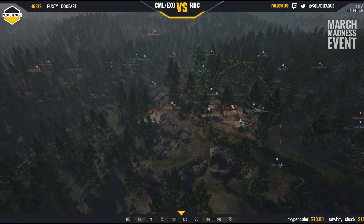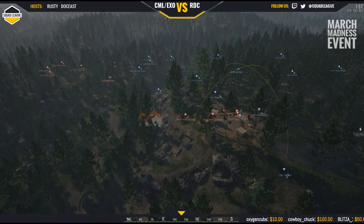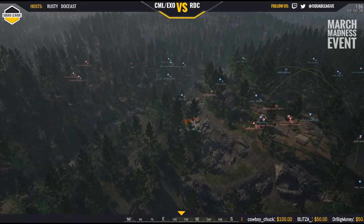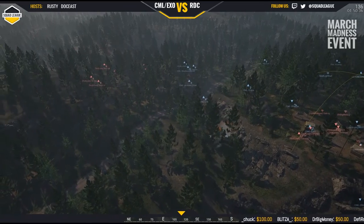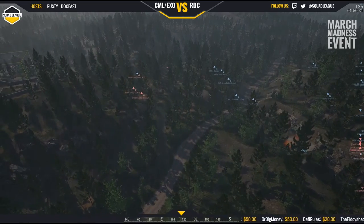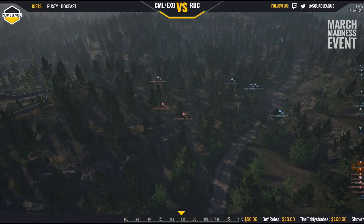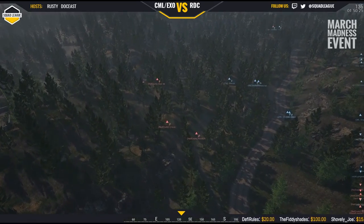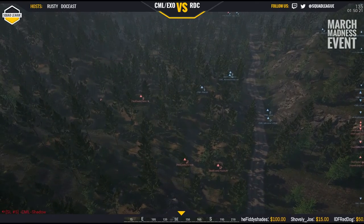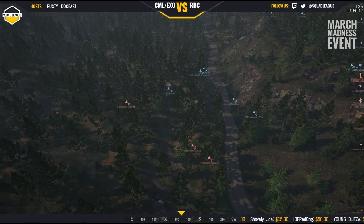It looks like if they're able to hold that forest area they'll be fine, but if they pull back completely to support the attack on ammo then that Redcoat squad could definitely be a threat to them. It does look like Russ UK is leading these guys back towards ammo. CML — looks like they're consolidating a little bit and they're going to start pushing up. Looks like they still have a squad down to the east of the hill trying to flush out that rest squad. 146 tickets, by the way 135.